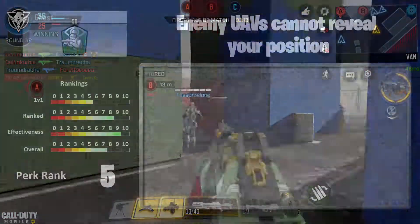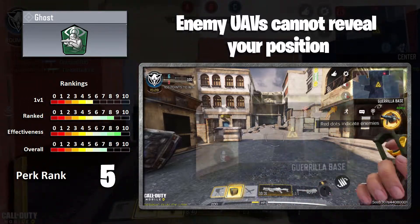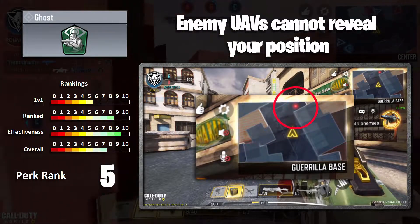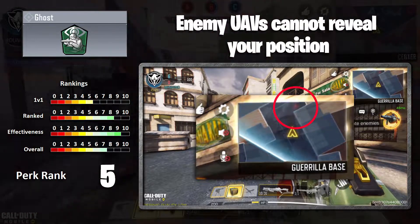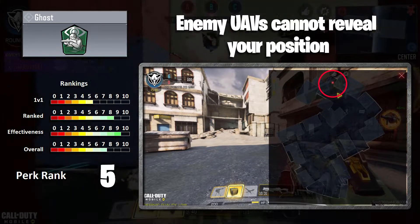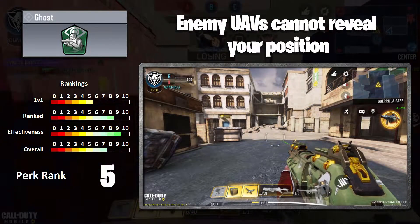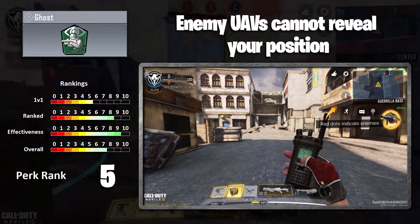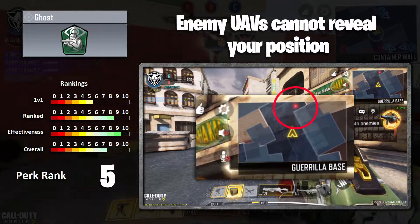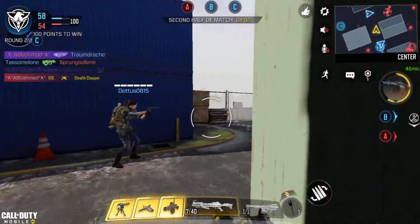Next up in the number five slot, which is a perk that would have ranked a lot higher in the past, is Ghost. Enemy UAVs cannot reveal your position, so the little red dot you can see in the video will not show up for your enemies. When UAVs tracked your every movement, this was vital and would have hit near the top spot. At the moment, if you are trying to run completely silent — using silent weapons, going for nuke runs — then yes, it's worth doing. But that's about it right now. Just not overly worth it.